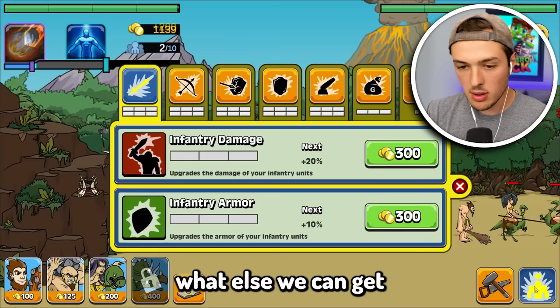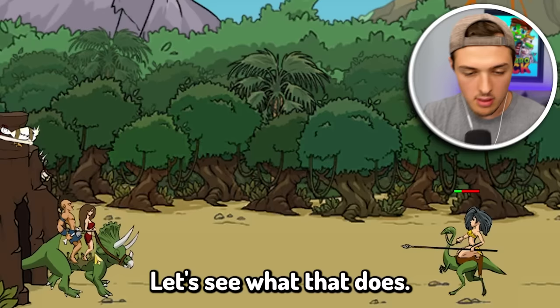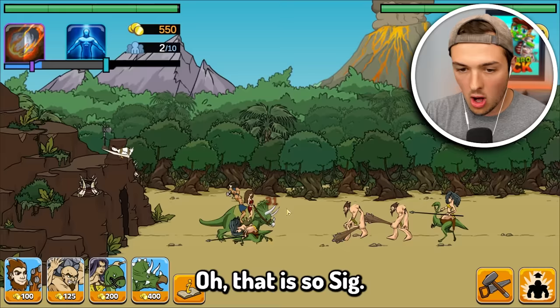Let's see what else we can get. At the end here, we can actually get a dino hut for only 400 gold. Now I can send in a whole freaking triceratops. Let's see what that does. Look, you got a lady and you got a man on it. Oh, that is so sick.